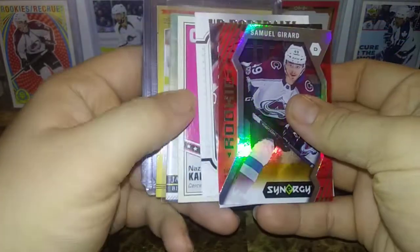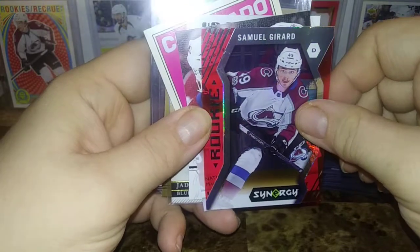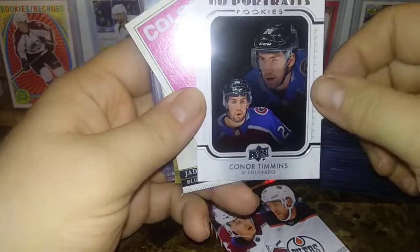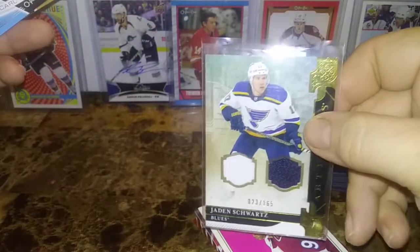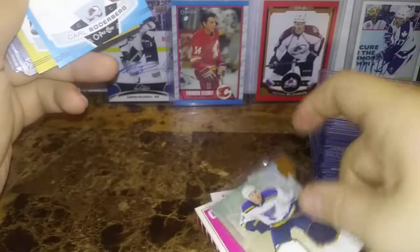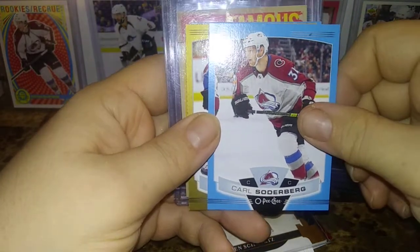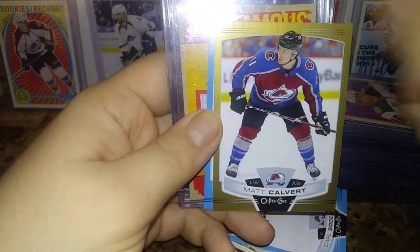Some Colorado Avalanche cards here. We have a Samuel Girard — a bit of damage but it's a rookie from Synergy — Nathan MacKinnon and Leon Draisaitl, Connor Timmons UD Portraits, Nazem Kadri retro, a really nice Jamie Schwartz from Artifacts — picked that up in a trade with a young collector and gave him a good deal. We also pulled some Colorado Avalanche parallels out of the 1920 Opeechee: Carl Soderberg, Matt Calvert Gold — that's one per box — and Mikko Rantanen.